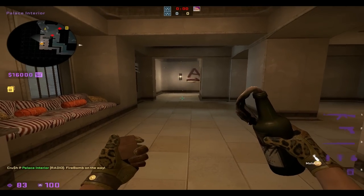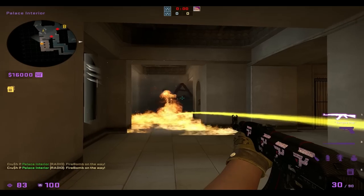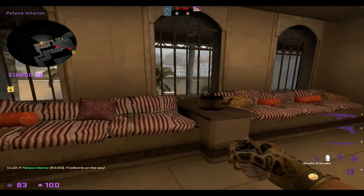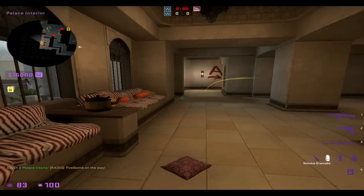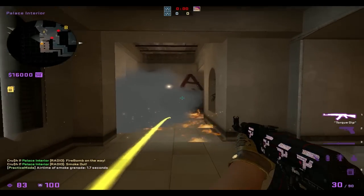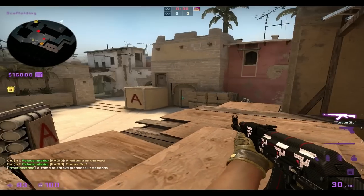Another thing you can do is, if they throw a molly here and you want to go out, instead of just waiting for the molly to dissipate and then running, or smoking the molly and making it so you have to be grayscreen to run through, you can actually look through this middle window right here and bounce a smoke against the top of this little node on the fence here. So if that molly goes down, you can just throw this smoke right here — it puts out the molly, and it makes it so you're not being grayscreened, so you can actively challenge people towards site.